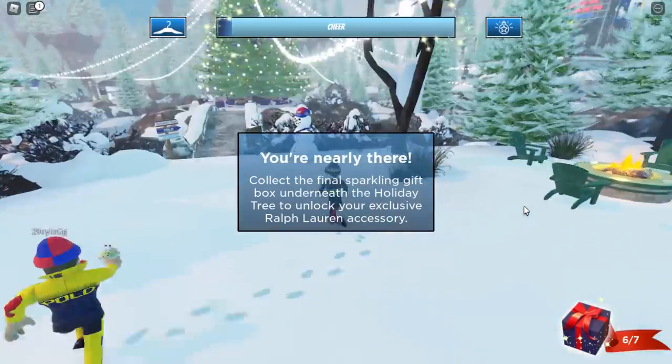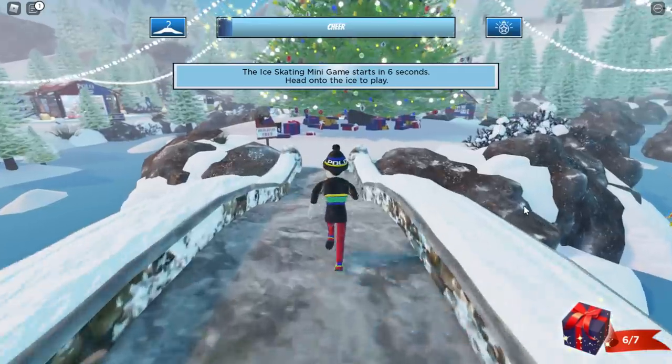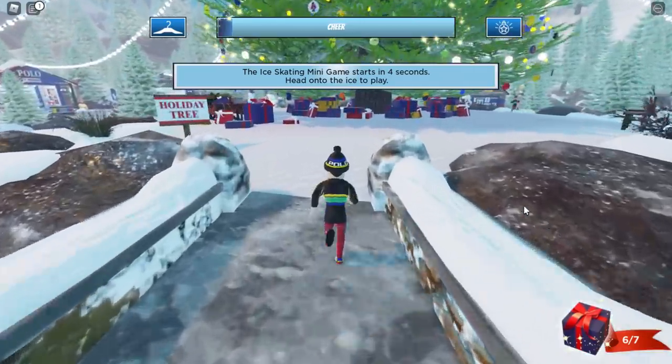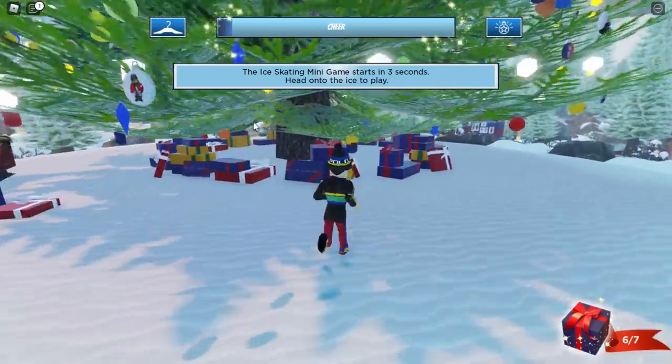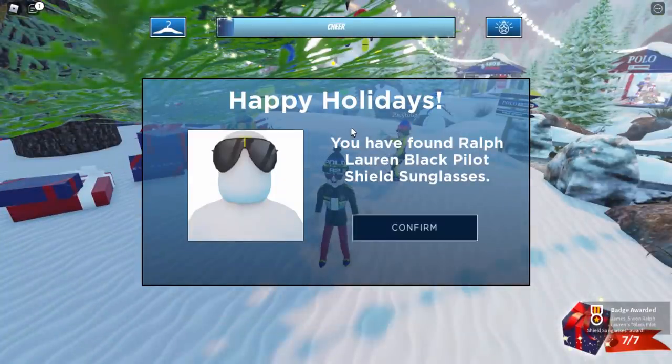Number six is behind the chocolate car, so let's get that one. You're nearly there — collect the final sparkling gift which is underneath the holiday tree. I think we've finished it! Let's go find the gift under the tree — I can see it there. Jump through the middle and collect it. Pretty sure we got the shades!